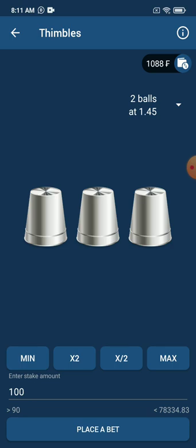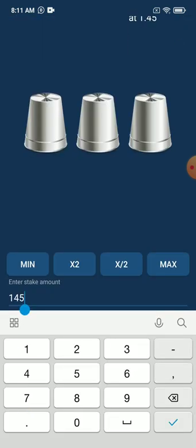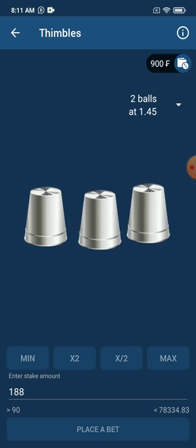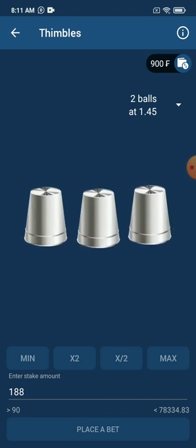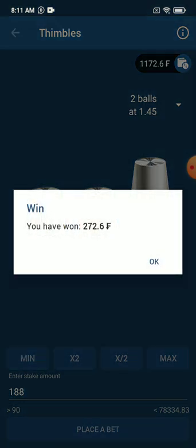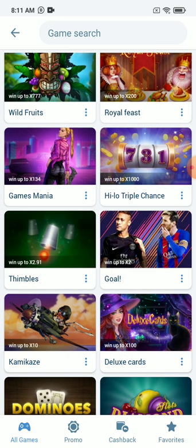That's how we go. We will stick another one so you guys can be very sure of what I'm saying. The cup at the right corner does not have a ball, but we will select the right corner — the first one. We won! You see guys, that's what I told you. With this system you can win more than hundreds of thousands in just less than 30 minutes.